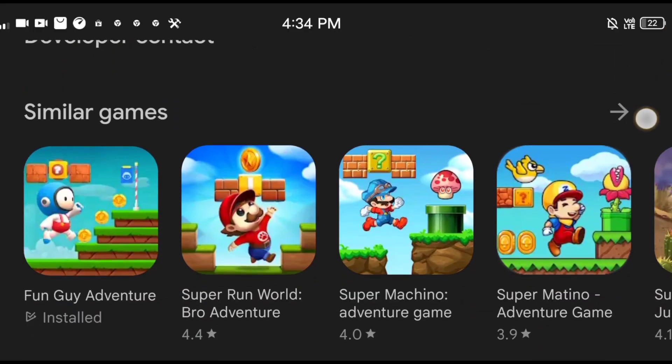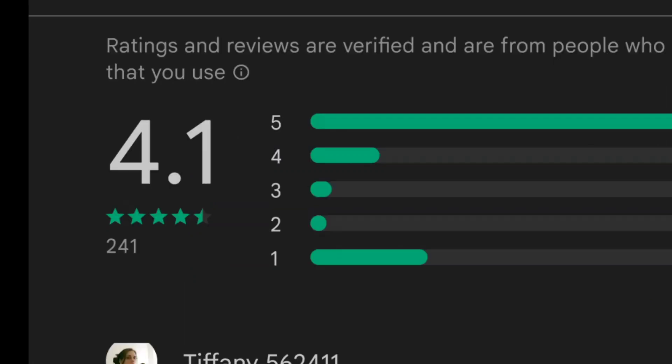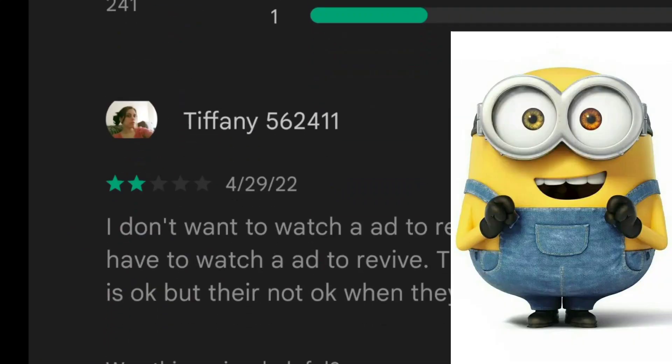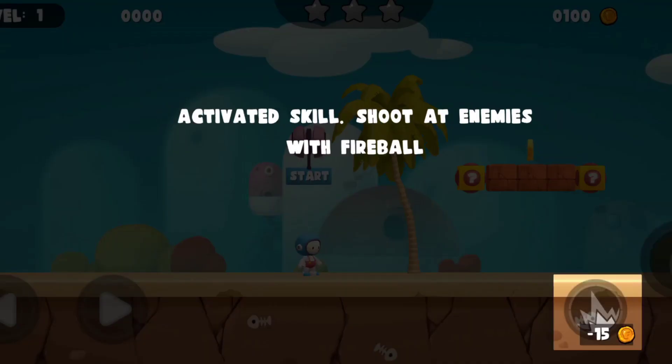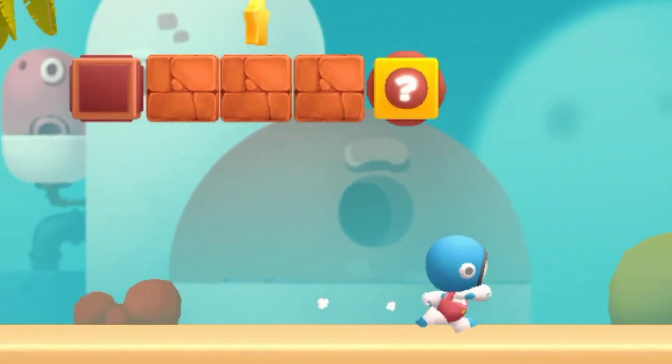The next game we are playing is Fun Guy Adventure with a 4.1 rating and 241 people rated it. As I load it in, I see Fall Guys, which is a copyright of Fall Guys.